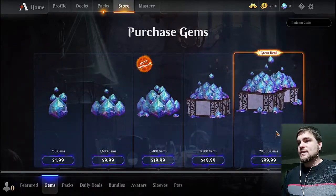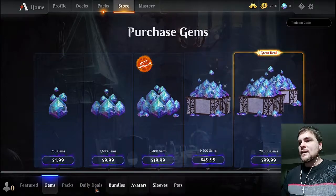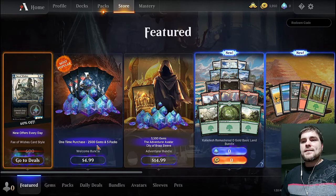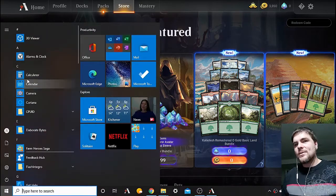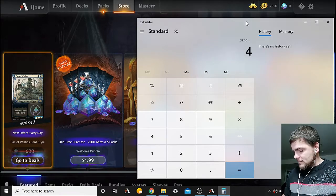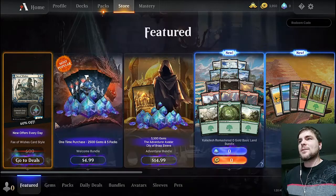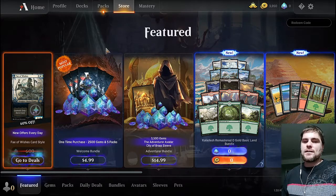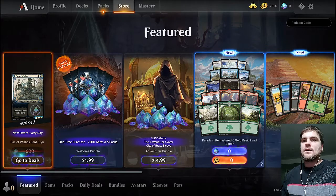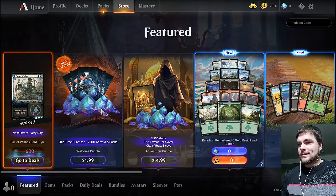2,500 gems for five bucks is ridiculous. You go look at your gem packs — this here is 200 gems per dollar, and you have to spend $100 to get that deal. But if you buy this starter bundle: 2,500 divided by $5 — that's 500 gems per dollar. That's two and a half times better value, and you only have to spend five bucks. But you only get it once when you're new to Arena — they give you this deal once. You also get five packs of cards with it. Highly recommend you buy that.